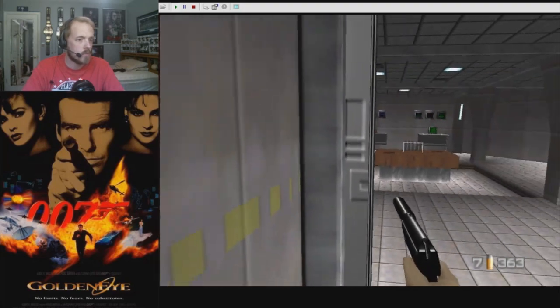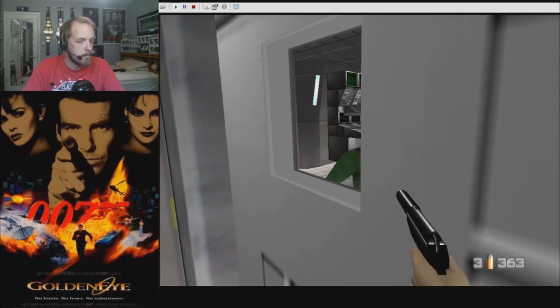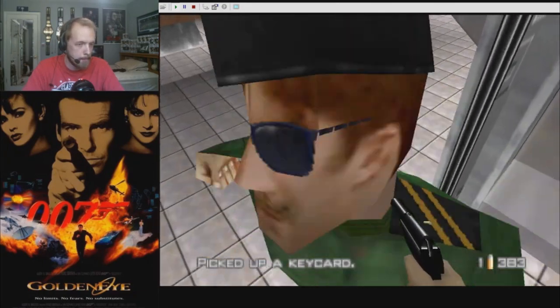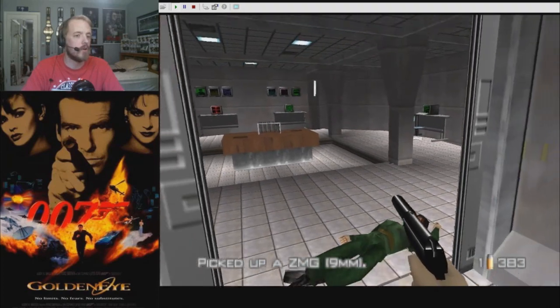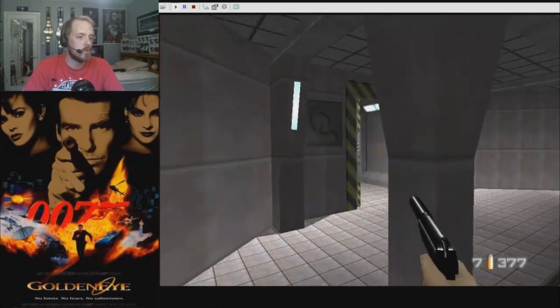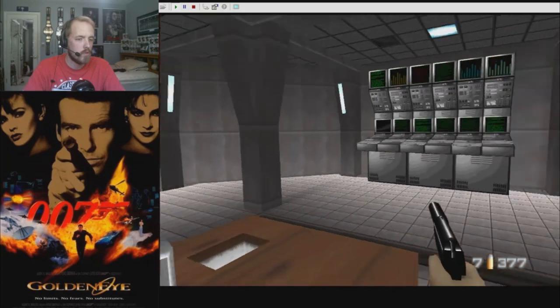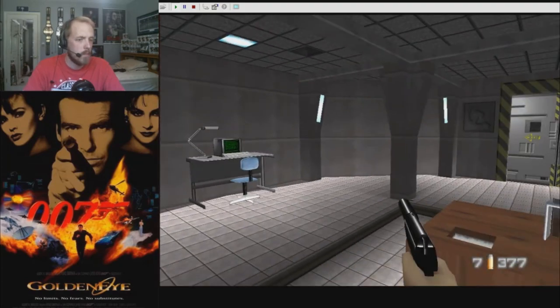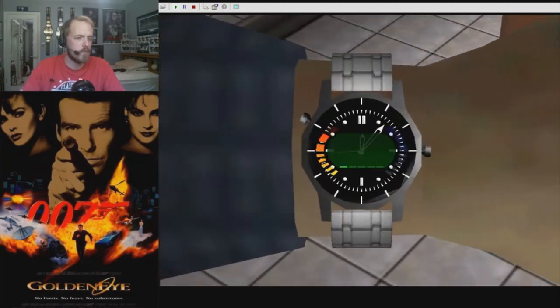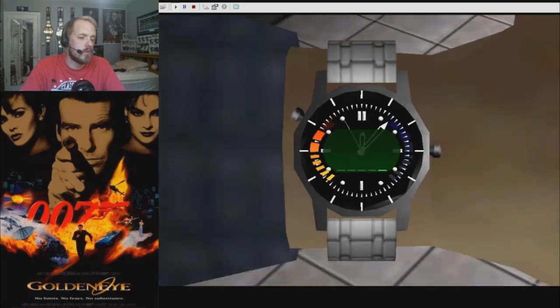Thank god the guards in this game are not very smart. Camera, camera, camera — where's the extra guard? There's a key card. Go, go, go. I do not see a camera. Am I in the clear here? What are my objectives? Destroy all surveillance cameras — so there's probably one in the back area and one in the mainframe room.